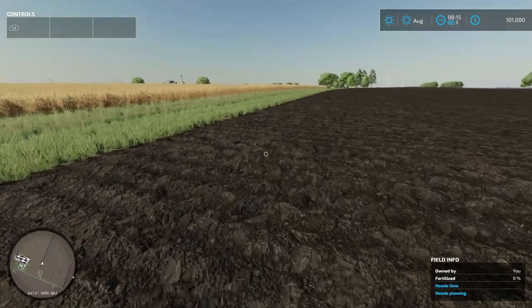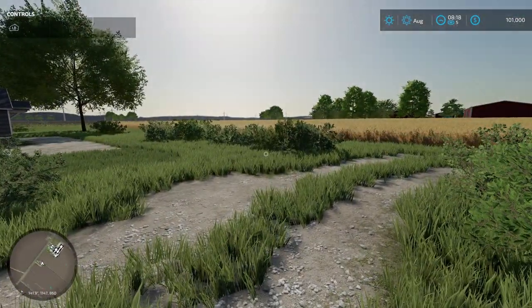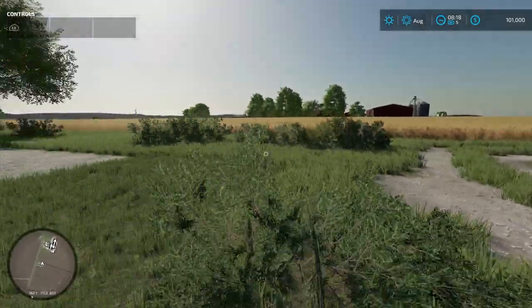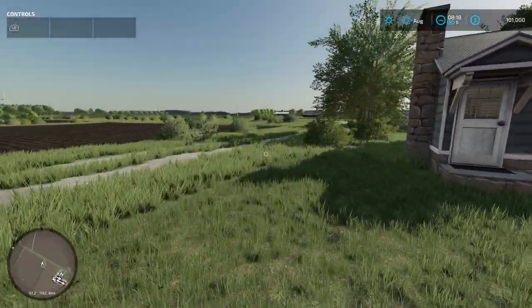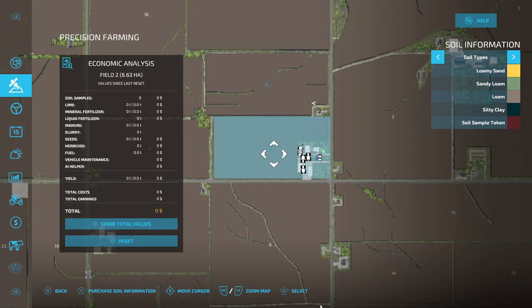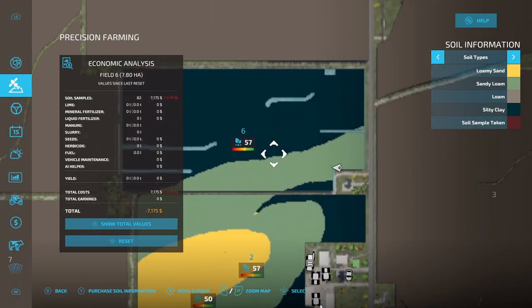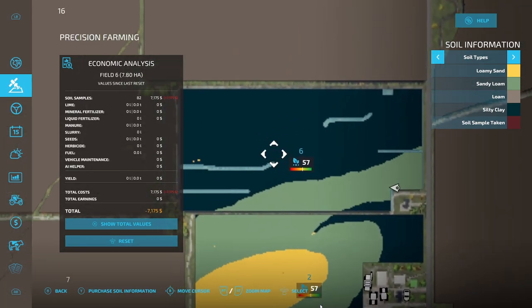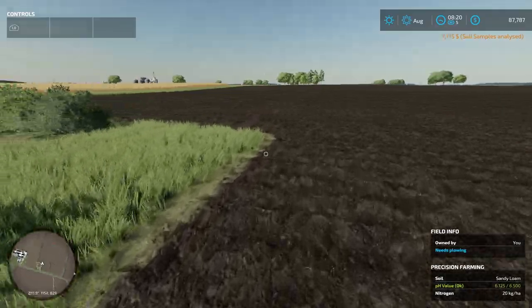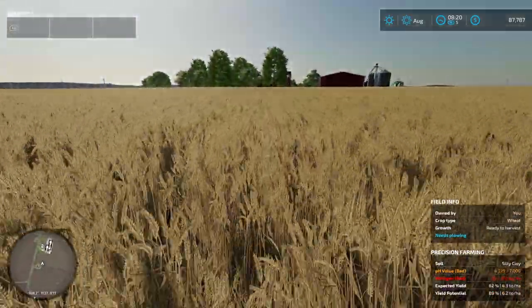Precision farming is on. If you played FS19 you're probably used to this, but it looks completely different. For this field right over here there is no farm. For precision farming, let's purchase a soil map. You can see this map has a custom soil map, and field 6 has a lot of silty clay — which is not great. Precision farming has its own custom one.